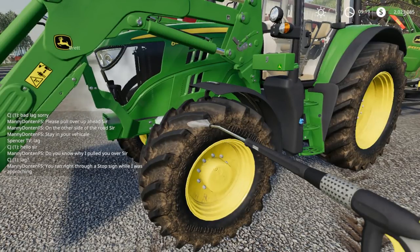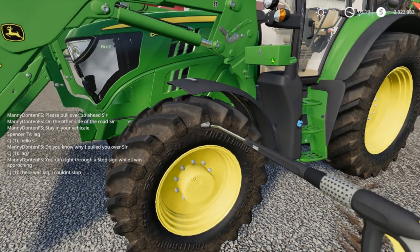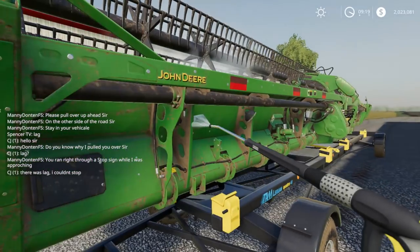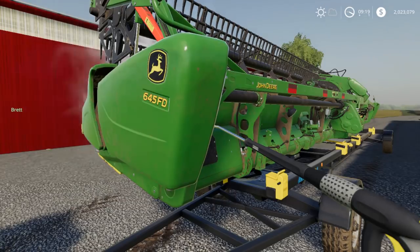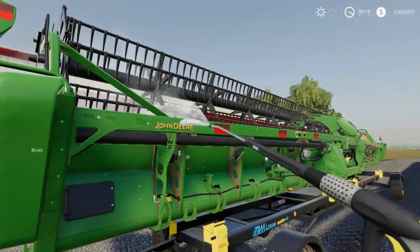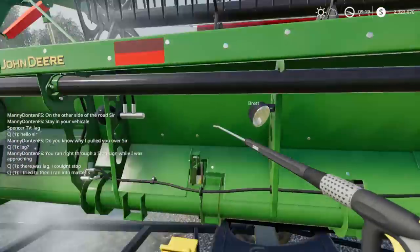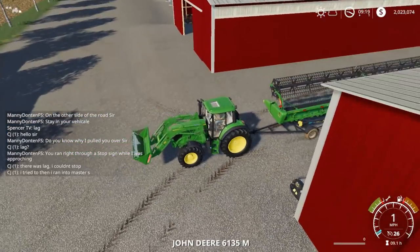Let's wait for Brett. I think it's like a $400,000 fine if you run from the cop or something — so that's not good. CJ's trying to get out of getting arrested there. Oh, Brett's getting that one back there. Thought I lost a head there for a minute.